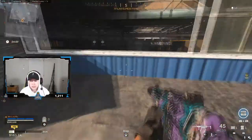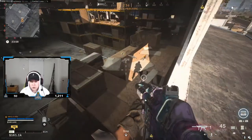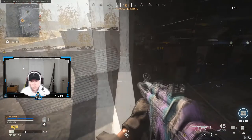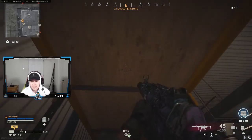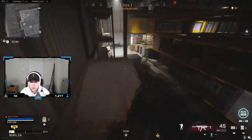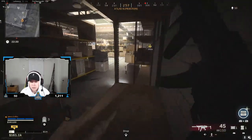The third jump spot in Superstore is this bar area near the back window. A lot of people don't know this one. It's useful when you're running away from an enemy or trying to get a different angle on guys over here. You can jump on this ledge like this, and I think you can even get on top of this spot here — it's a bit more complicated but you can jump on these to get a totally different angle.